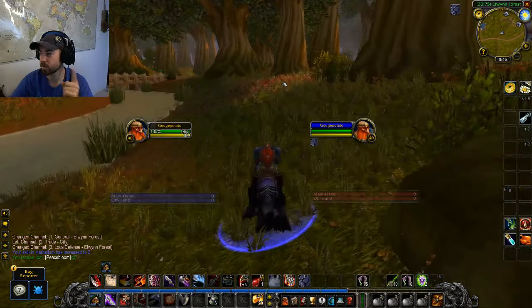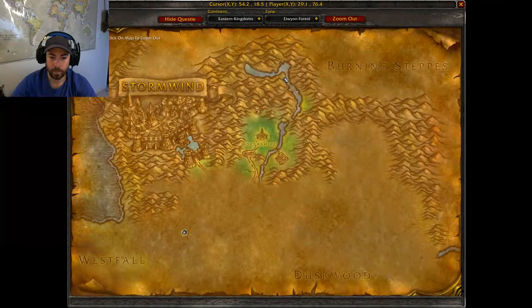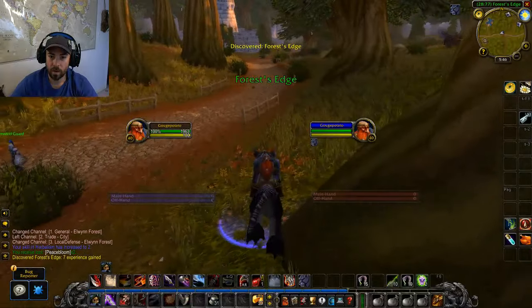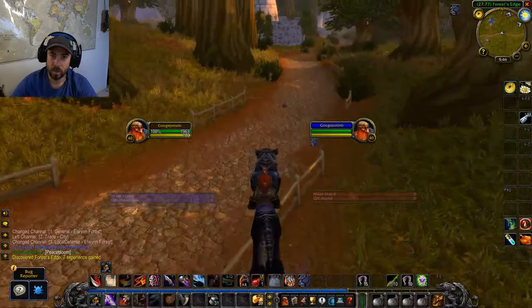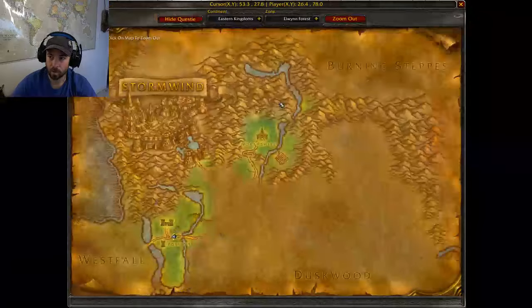We're way past the level range where people would normally get it, unless you go to the specific quest giver — which I've done. So right now I'm going to complete the rogue poison quest, even though I've already got poisons on this pre-made character.